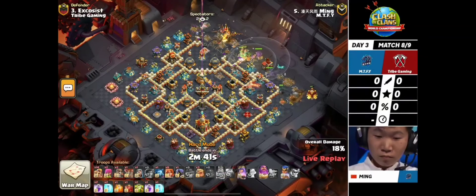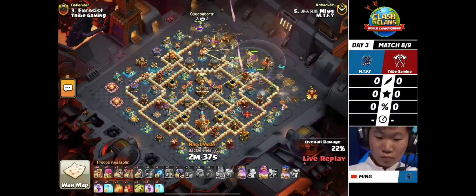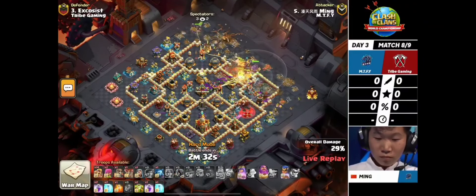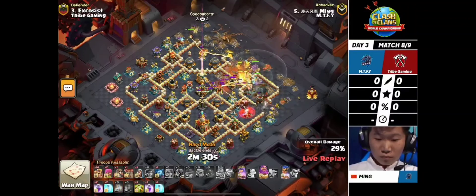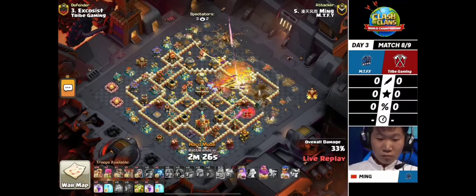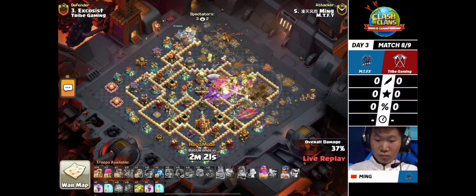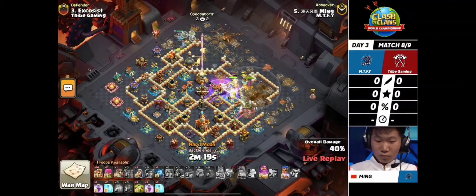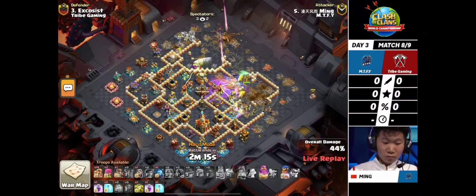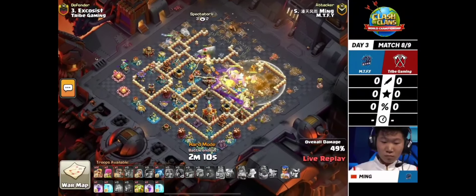Not only were they consistent with this attack strategy - Ming used this attack strategy in his first two attacks, three stars on both of them with very fast times: one minute 33 seconds and one minute 47 seconds against Synchronic. It is a little bit less risky with that second overgrowth not in there. However, look how far he has to travel on this base - the roots have to get all the way to the town hall, which does have an invisibility tower that could play a key factor.